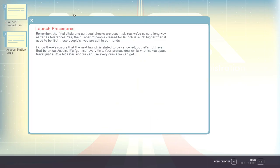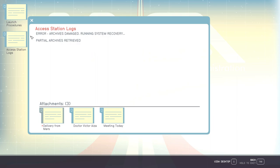Launch procedures: remember, the final vitals and suit seal checks are essential. We've come a long way as far as tolerances — the number of people cleared for launch is much higher than it used to be, but these people's lives are still in our hands. I know there's rumours that the next launch is slated to be cancelled, but let's not have that be on us. Assume it's go time every time. Your professionalism is what makes space travel just a little bit safer.